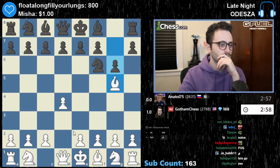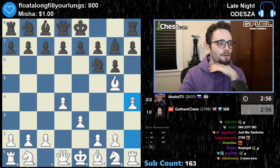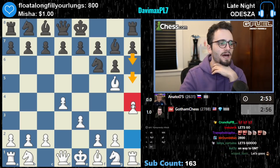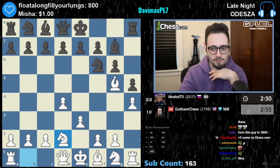Alright, Trompowski. This one's a little bit annoying. I'm going to play an early h4 and see what my opponent wants to happen. I think my opponent's going to go here. Okay, plays h5 — not a bad move. Knight d2.